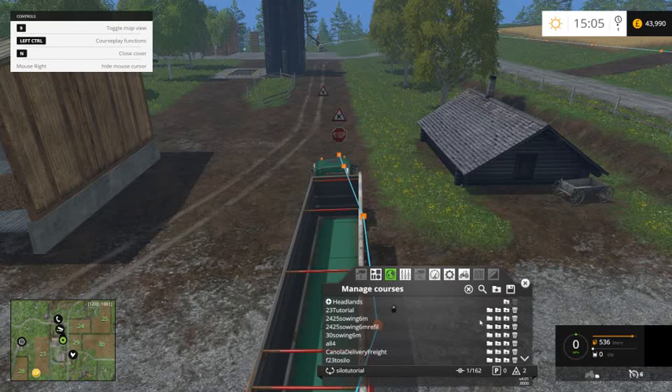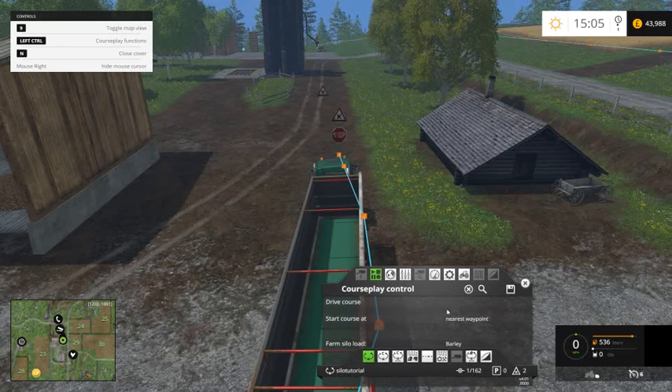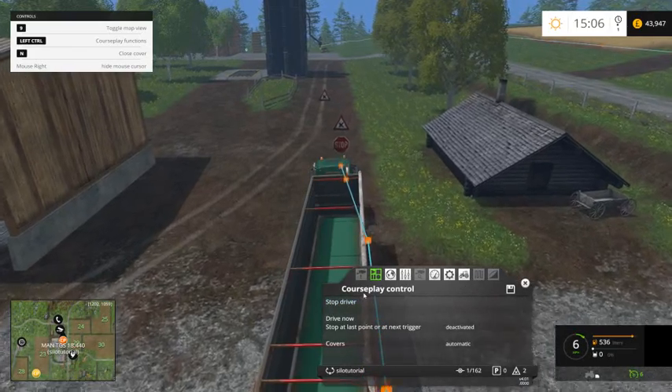Save. In there it should be somewhere down there — Silo Tutorial — so it's saved. So what you would do now is check what you've got. I've got 23,000 barley. So change that to barley. Make sure you change this first before you do it. And then Temple As, Drive Course.